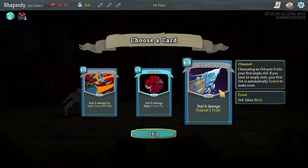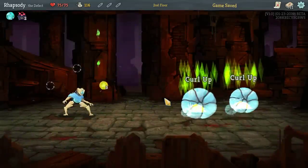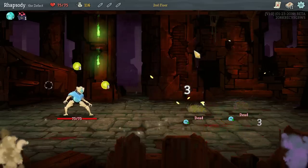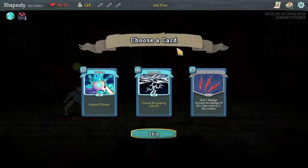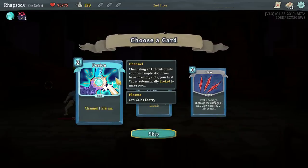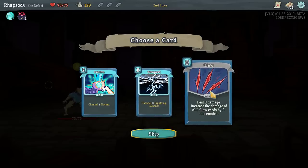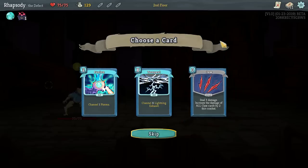I'm interested in taking Cold Snap — it's a strike that also gains one Frost, and Frost gives you block at the end of your turn. You can see we've got a lightning that does three damage at end of turn; a Frost would give two block. There's also Fusion, which has a plasma orb — a rare type that gives you energy at the start of each turn — Tempest to channel X lightning, and Claw: deal three damage and increase the damage of all Claw cards by two this combat. I like having a Claw or two in a deck.